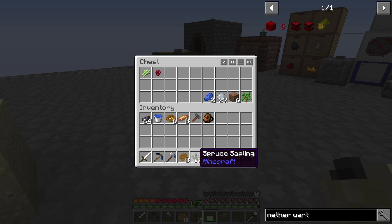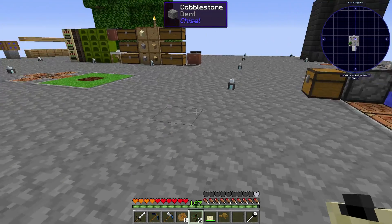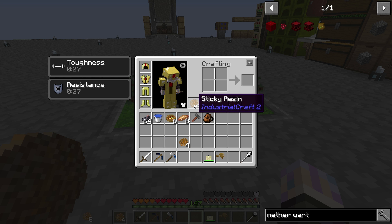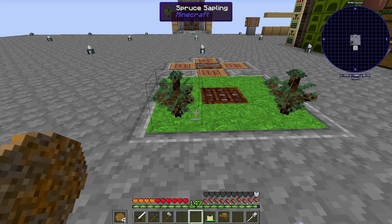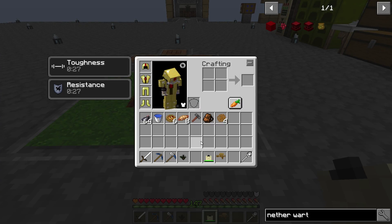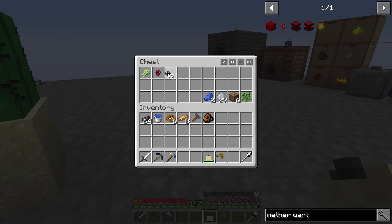Spruce saplings - I needed this one for the rubber saplings for IC2. If you go to the recipes on this, you'll see with two pumpkin seeds, a bone meal, and any piece of dirt, you can actually make a spruce sapling. I went ahead and made two of these because sometimes rubber trees are a little cheap with their sapling drops. I also had to make sticky resin - that was just two slime balls. I'll show you how to make slime balls in a second.